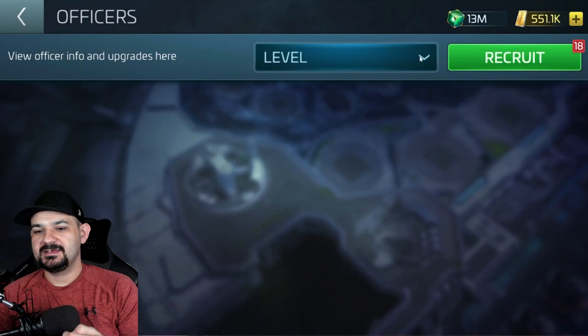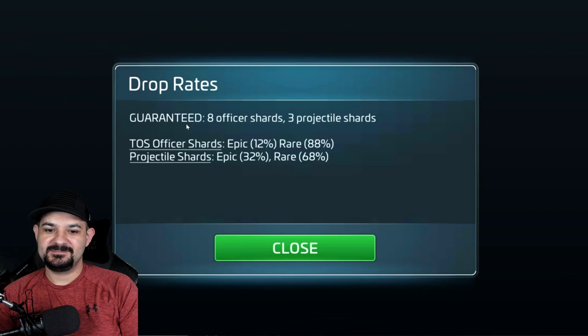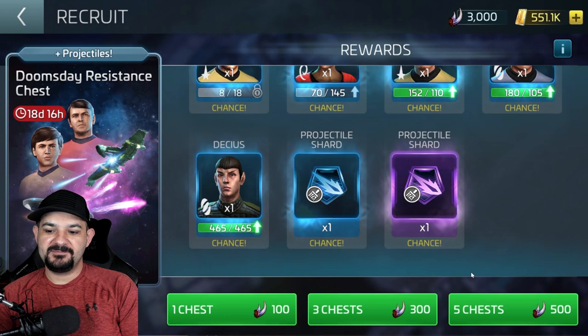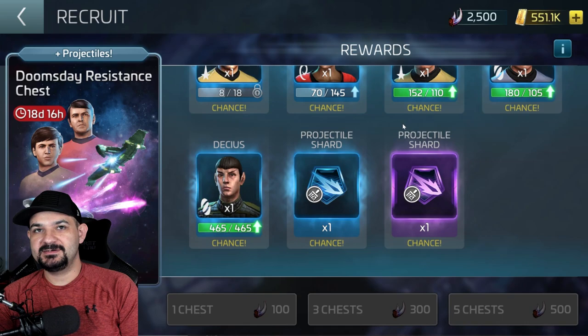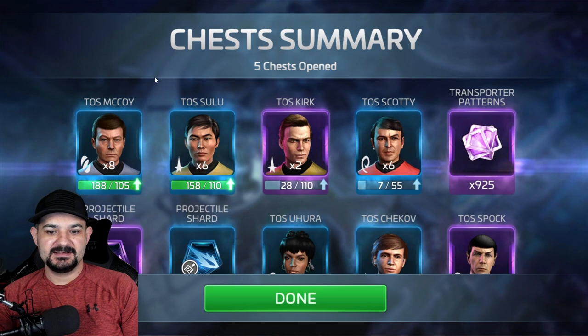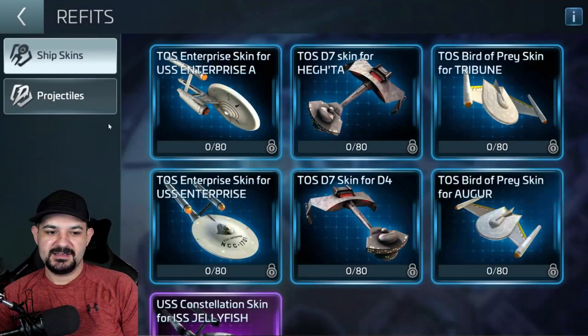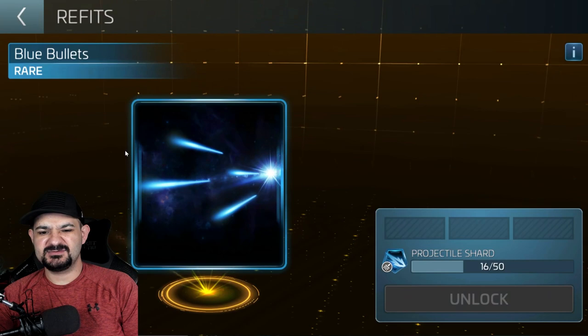Now let's talk about how to unlock projectiles. Currently the only way to get projectiles is to go to your officers, go to recruit, go to your Doomsday Resistance chest, and unlock them one at a time — there's a 32% chance of dropping. I'll do a 500 pull for you guys right now to see if I get lucky. Skip — and if you ask why I have so many, I've kind of been saving up. Got 14, one, one — so there you go.